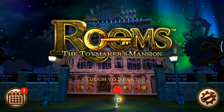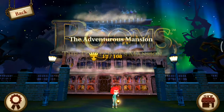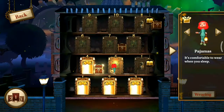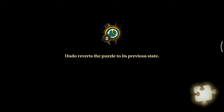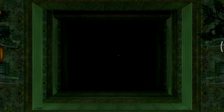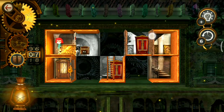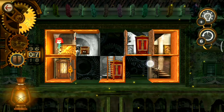Hello friends, this game is Rooms: The Toymaker's Mansion, The Adventurous Mansion, and we are playing level number five. There we have a key, and that key room is locked with a wall which can be destroyed using the bomb.